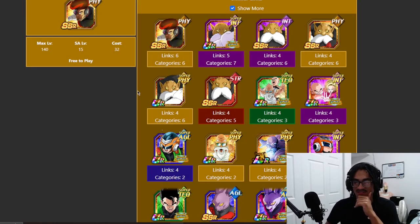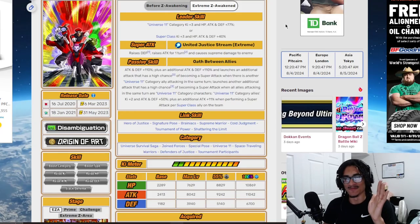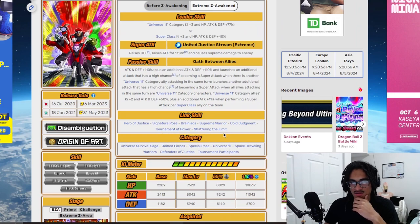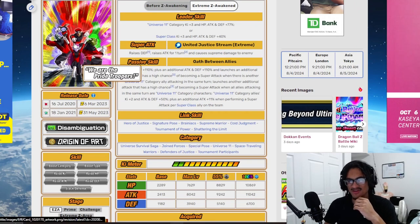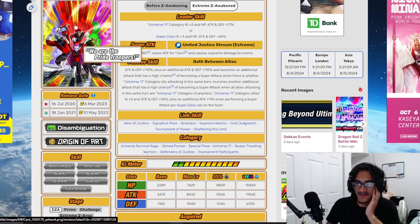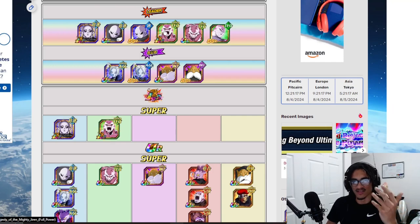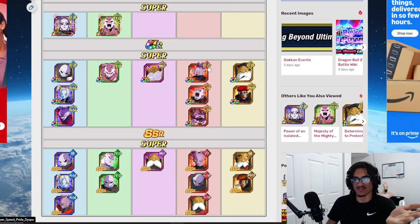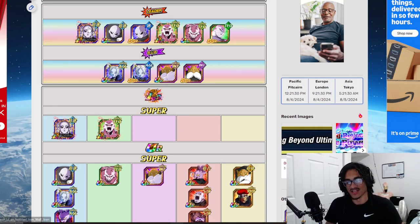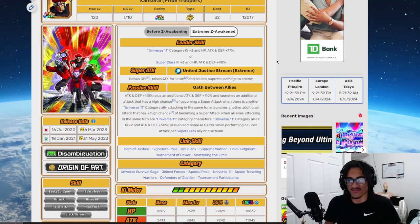You'd definitely want confess Topo with them over INT Topo Pride Troopers. The negatives: they're a free-to-play unit with low stats — that's going to be a hindrance. They also have a weird mixture of links, and as a stacking character they can get destroyed by normals in meta content very easily. You'd definitely want to hide a character like this. AGLR Jiren is going to be doing all the heavy lifting, along with Dispo once he's built up and physical Topo.